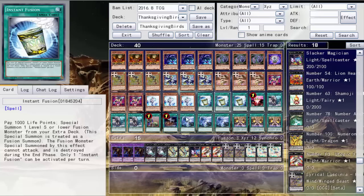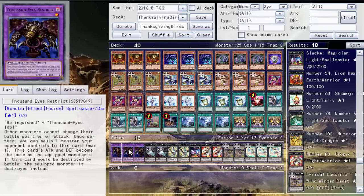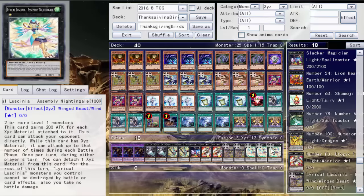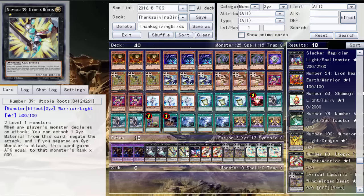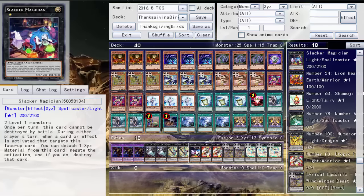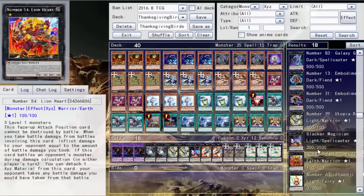One For One, triple Where Arf Thou, one Upstart Goblin, one Foolish Burial, triple Twin Twisters, and triple Stoic Challenger. For the extra deck: three Assembly Nightingale, two Recite Starling, two Abyss Dweller, one Slacker Magician, two Utopia Roots, two Daigusto Sphreez, and triple Thousand-Eyes Restrict. Your flexible slots are basically Daigusto Sphreez, Utopia Roots, and Slacker — Slacker isn't super great but looking at your rank-one pool, what else can you do?